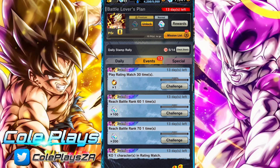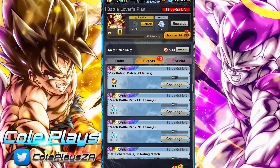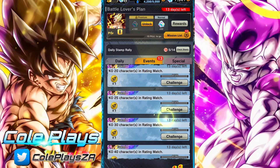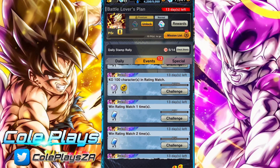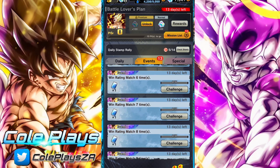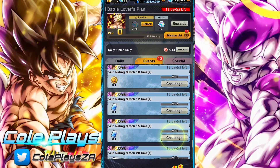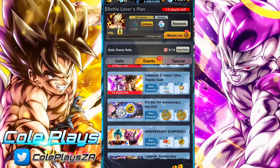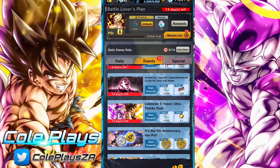In terms of the missions, they're very simple. To get the Legends Limited Z-Power you have to play 30 rated matches, which some people do in a single day. To get the Chrono Crystals you have to do all of that alongside getting yourself to rank 70, which is the highest rank before entering the top tier of Legends PvP.